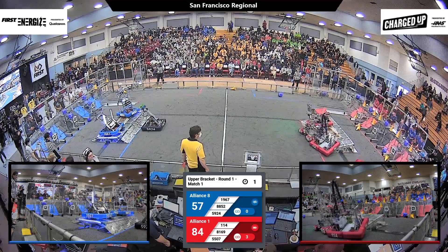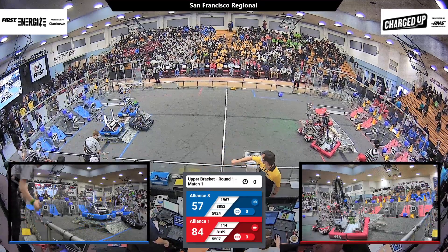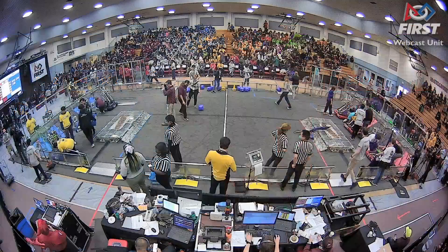We're going for a triple on the blue, going for a triple on the red — but there's not time. That's all for our first match: 86 to 69. But don't worry, both of these alliances will continue to play in our elimination tournament. The Red Alliance staying in the upper bracket, moving on to play the next match.